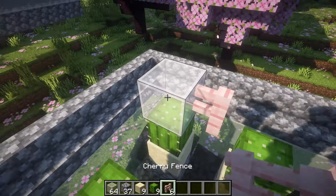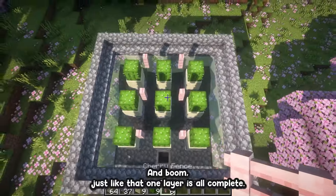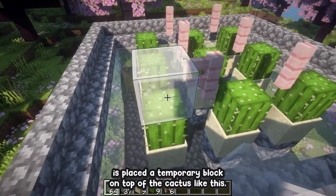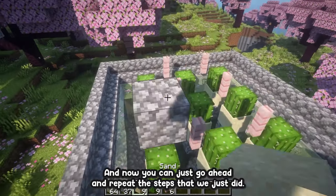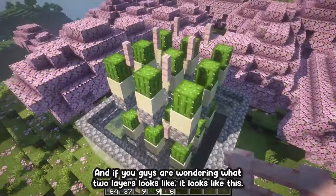Just like that, one layer is complete. If you want to build more layers, place a temporary block on top of the cactus, then your solid block, then get rid of the temporary block and repeat the steps we just did. Boom — we have another layer.